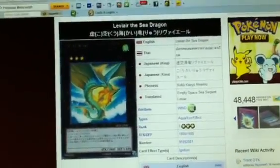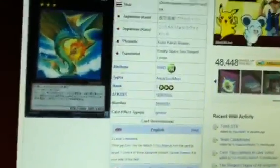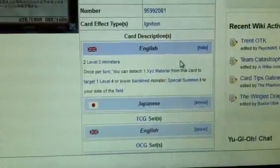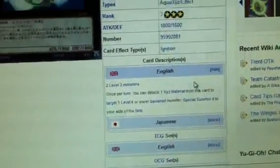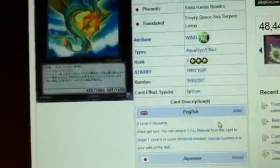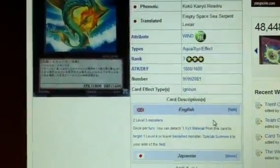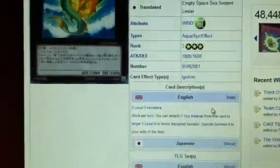The first card I wanted to talk about was Leviair the Sea Dragon. It's a rank three Xyz. Once per turn, you can detach one Xyz material from this card to target one level four or lower banished monster and special summon it to your side of the field. I think this card has tons of potential. The first thing I thought of was a Macro deck because they have a lot of level three monsters and obviously all their cards are removed from play.